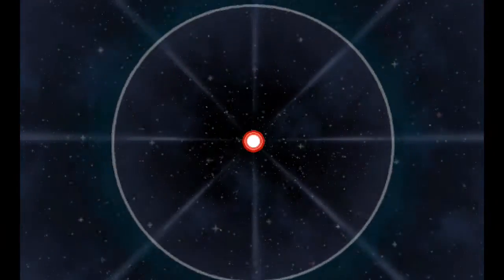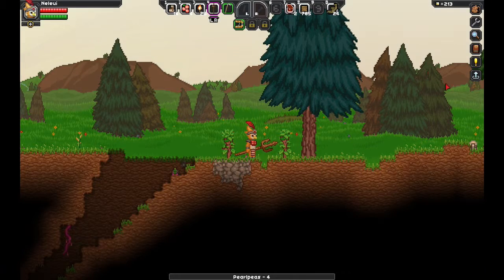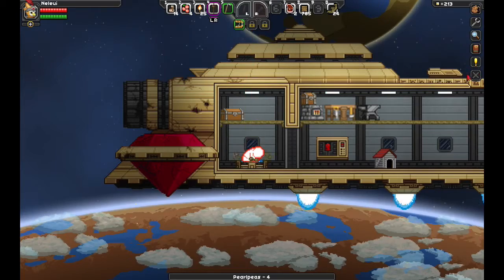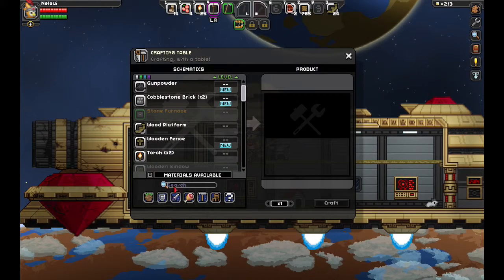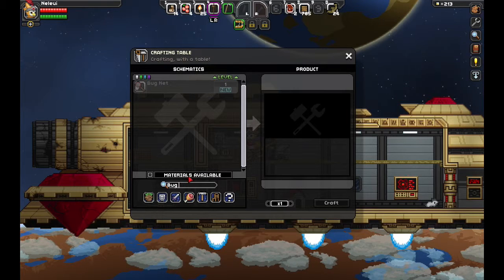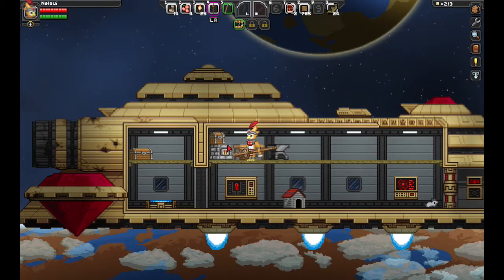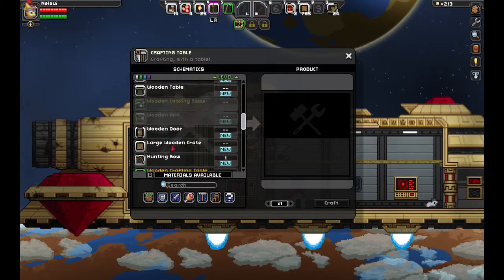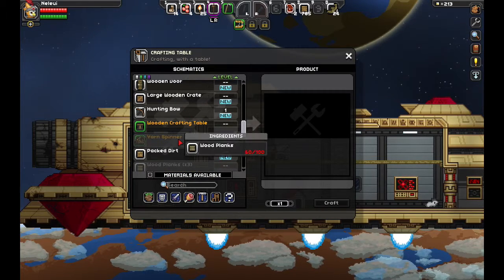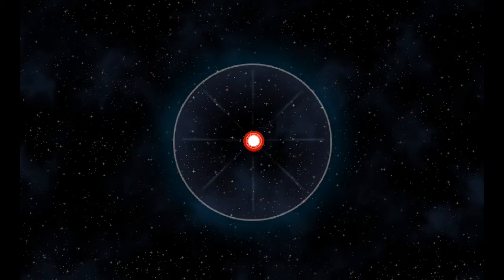Oh crap, I forgot to make the bug net — that was what I came here for. Let's get some plant fiber and pearl peas. I cannot speak at all today. Can I make a bug net here? We need some fabric. I think we need a yarn spinner to make fabric. Can we craft that? I don't have the required wood. So let's go back down to the planet, grab some wood, and then we can make more crafting stations.